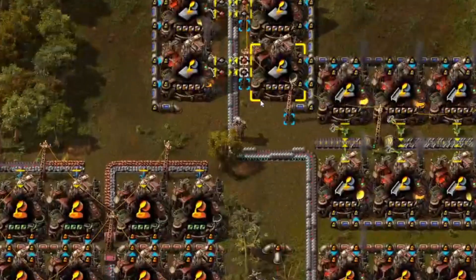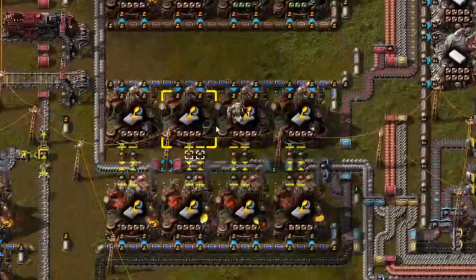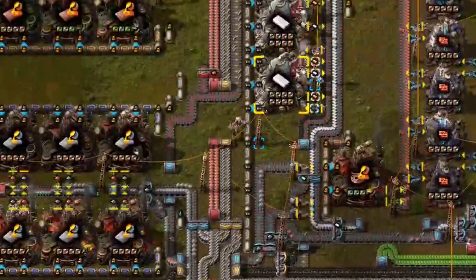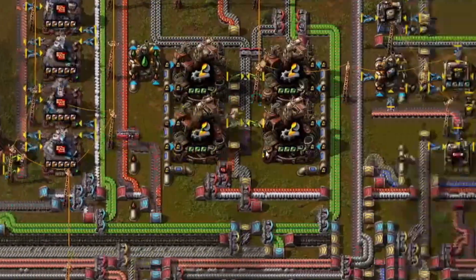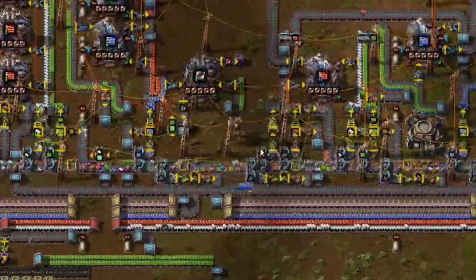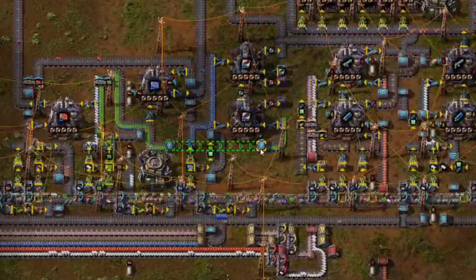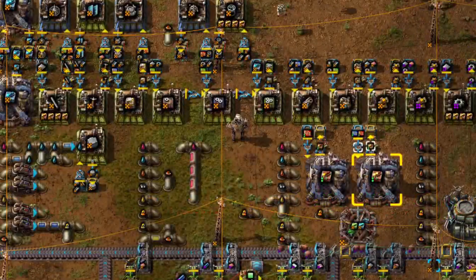After unlocking legendary quality, I wanted to build legendary quality 3 modules. So I put quality modules in my core factory to get some quality iron, copper, green, red, blue chips, plastic, and so on. Then I built this quality factory one step at a time — it started with poor quality modules in the machines, but eventually everything maxed out and the factory stopped making quality modules once I had 200 stockpiled. Now it keeps running and makes legendary stuff I can use for whatever I want.